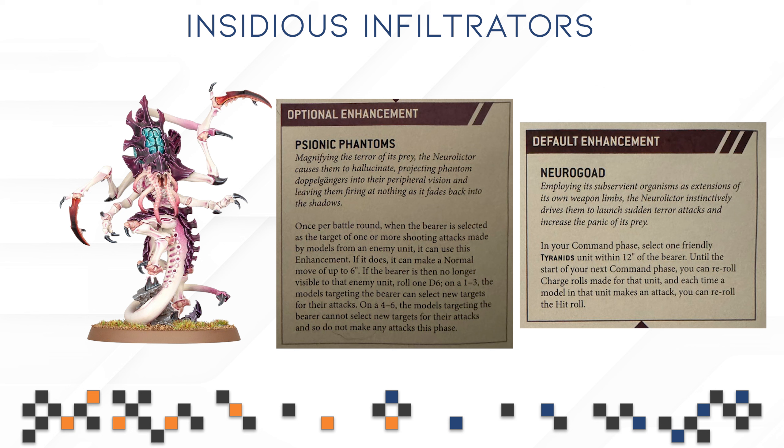Next up we have Psionic Phantoms. Once per battle round, when the bearer is selected as the target of one or more shooting attacks by an enemy unit, it can use this enhancement to make a normal move up to 6 inches. If the bearer is then no longer visible to that enemy unit, roll 1d6. On a 1-3, the enemy models can select new targets for their attacks. On a 4-6, those models cannot select new targets and so do not make any attacks this phase. This one is incredibly strong.